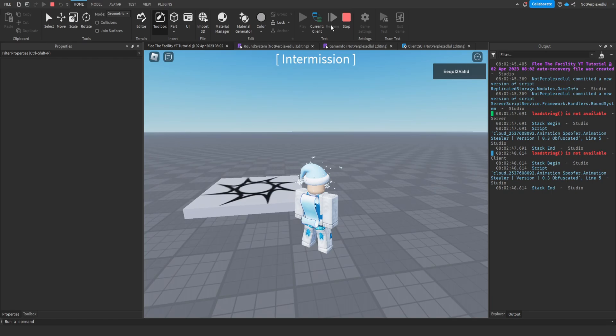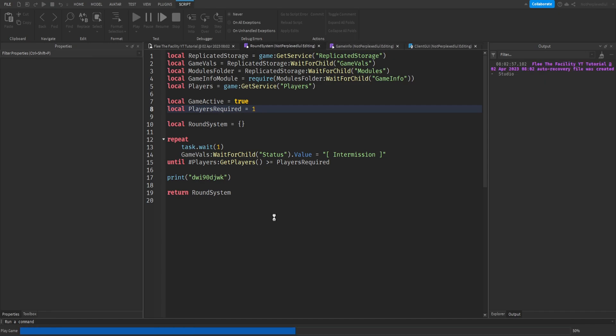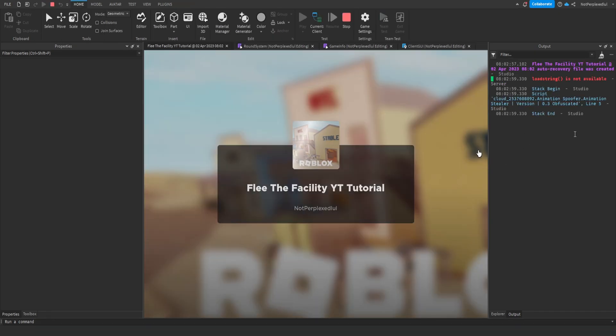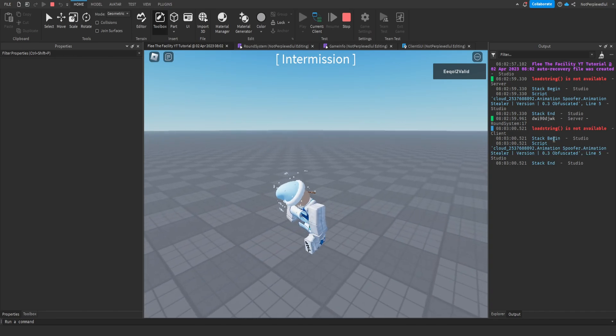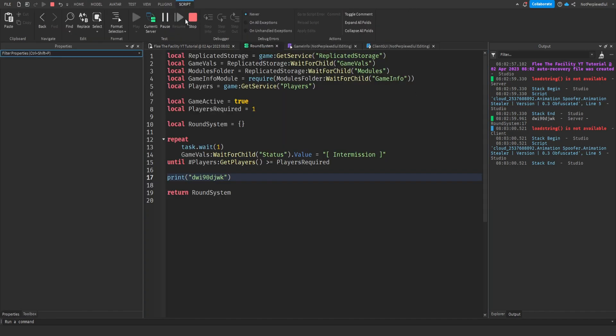Let's test it. It says 'Intermission'. Now if I set it to one player required, it should just print. Yeah it prints, but it says the status once because it runs once — I'll fix that.